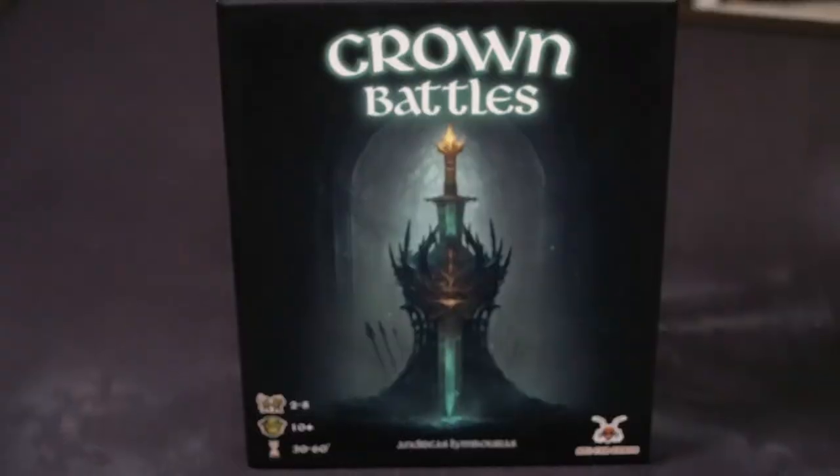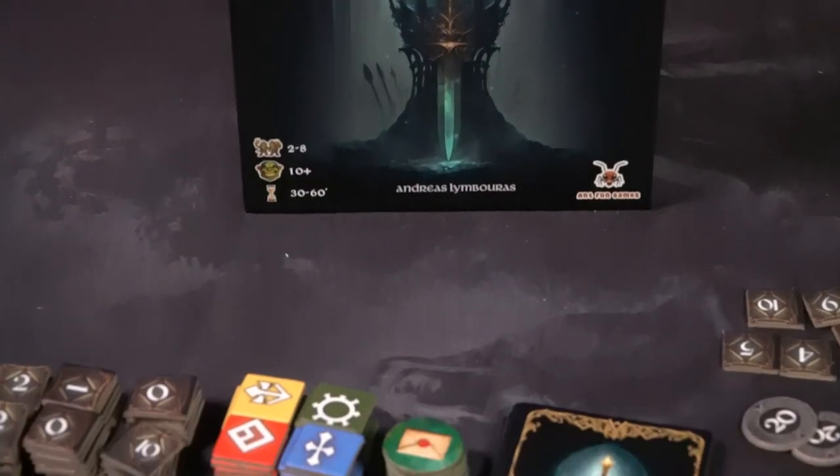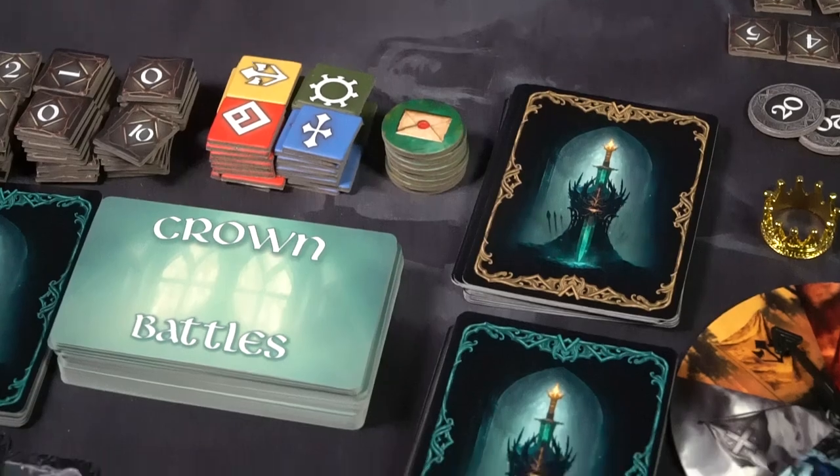Hey guys, welcome back to another Unfiltered Gamer board game review. Today's game up on the tabletop is Crown Battles by Ant Fun Games. This is a 2 to 8 player game that takes roughly 30 to 60 minutes to play and is for ages 10 and up.